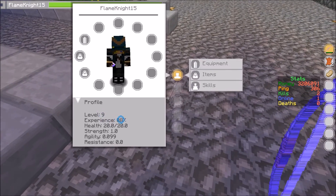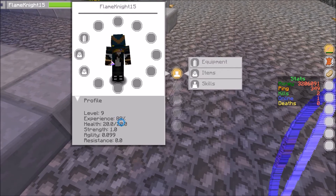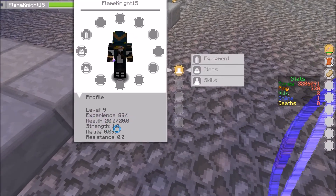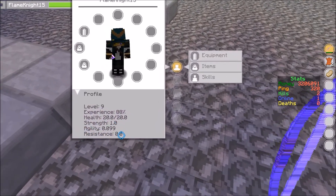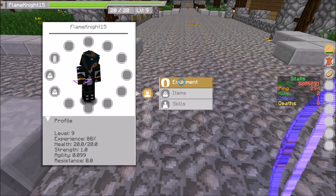Down here you will see your XP level experience percent - it's basically like the bottom XP bar showing how far it is. Mine's basically 88 percent full. Health is 20 out of 20, and then strength, agility, resistance. All these numbers will increase and change as you put on potions or eat like a golden apple. It's pretty cool. Let's look at equipment real quick.